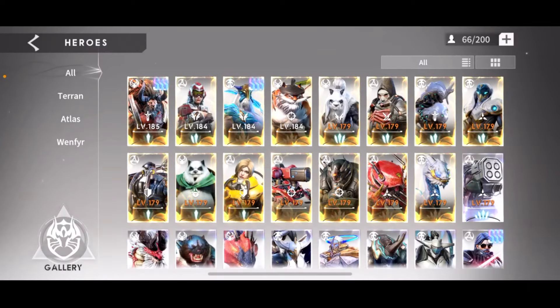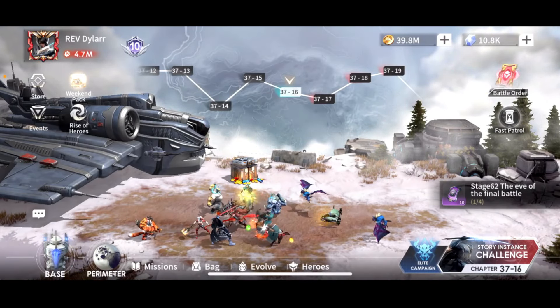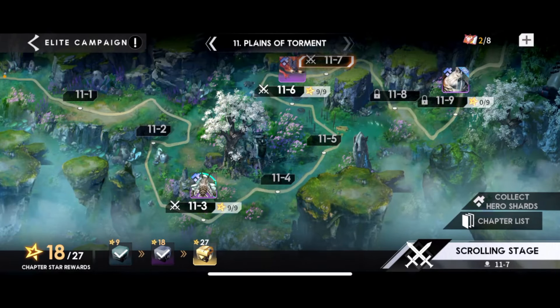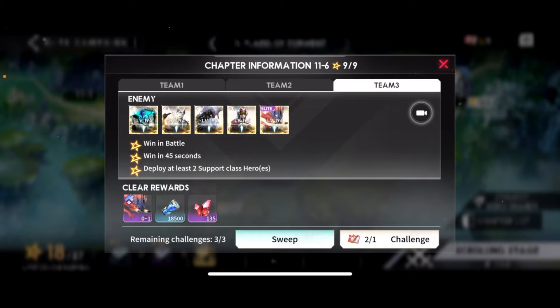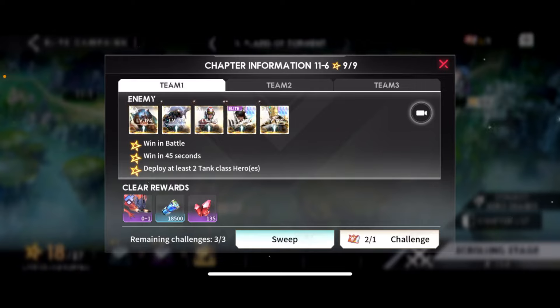Now, where are you going to use Hercules? For the most part you're probably going to have Artis as your main tank — unless you've got Crete or Leo, in which case you're going to run your Vanguard tanks. But if you don't have a Vanguard tank, you can run Hercules. A lot of places where you'll have to use him are on these elite missions. Look here — Team 1: deploy at least 2 tank hero classes. If you want to max star these missions, which is where you get your shards, a lot of these require 2 tanks. So I have 2 tanks — immortal and geared — pretty much just so that I can use them in this game mode.